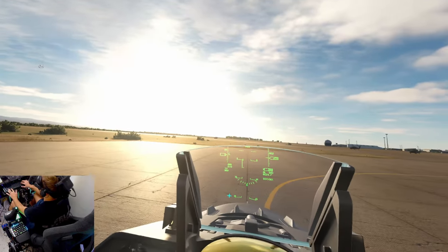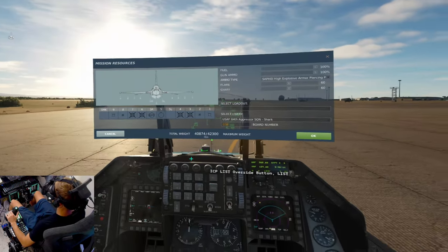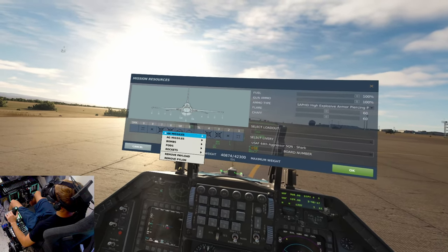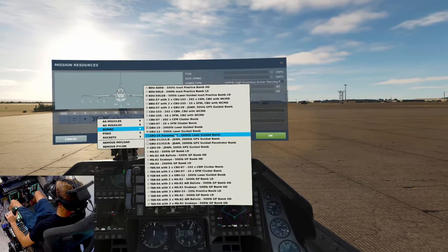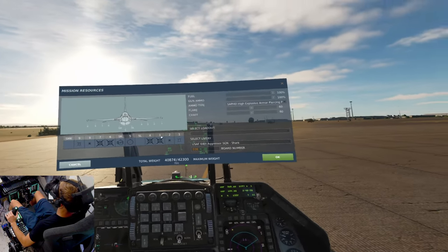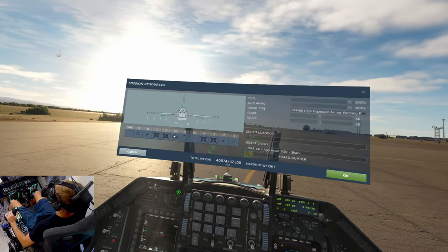In the rearm and refuel window — go ahead and hit Alt+Apostrophe — you have four stations where you can load the GBU-24s. Right click, go to bombs, GBU-24 Paveway-3, 2,000 pound laser guided bombs. They can go on stations 7, 6, 4, and 3. Make sure you have your TGP loaded up too.